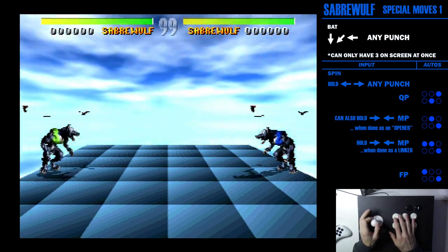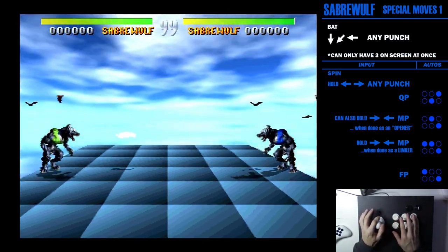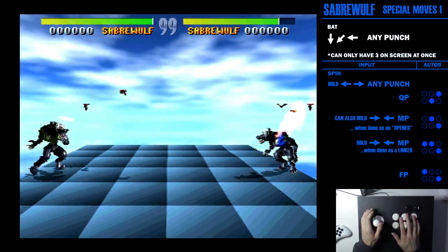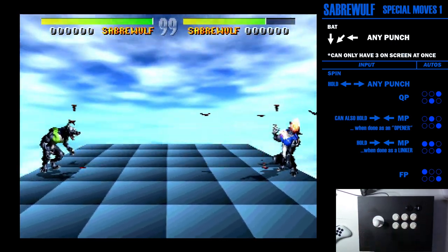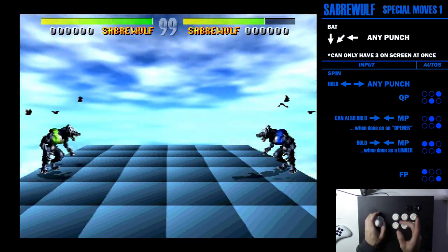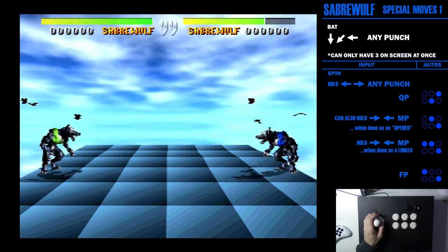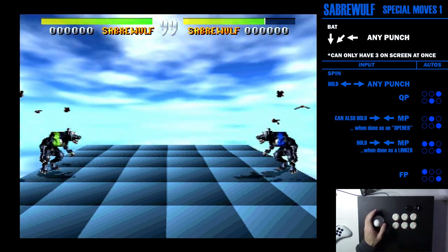His projectile attack is quarter circle back punch. It's the usual thing where quick punch is the slowest, medium is a little faster, and then fierce punch is the fastest. The cool thing about his projectiles is that literally the bats themselves are becoming the projectiles — so he's not really throwing them.